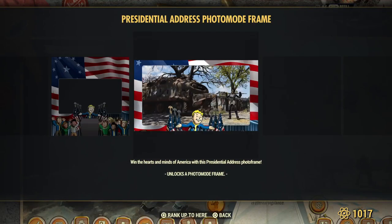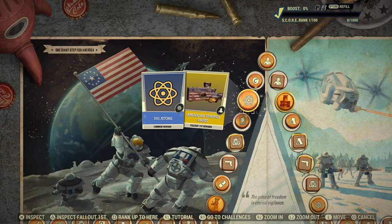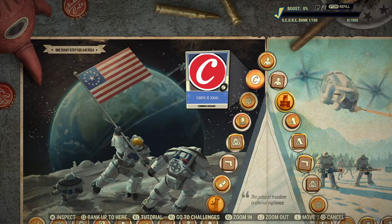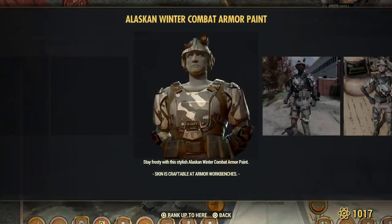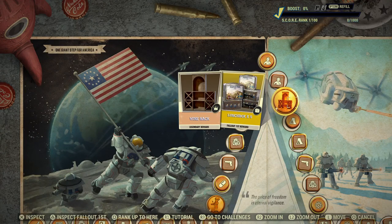A frame for Fallout First members — it's very colorful. Brick cards, everyone. Atoms, everyone. Paint for your camera for Fallout First members. Caps for everyone. Icon for everyone. Legendary script Fallout First. Combat armor paint. Wine rack — black.